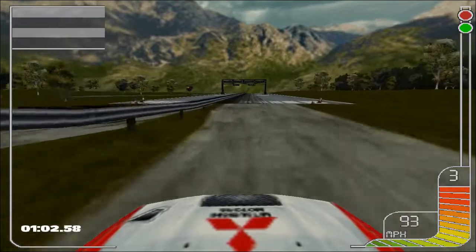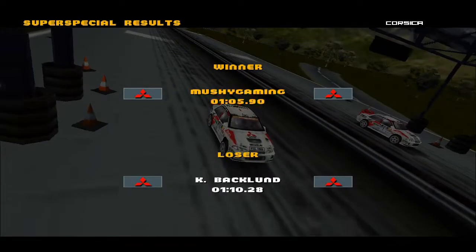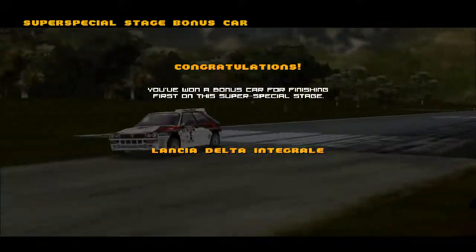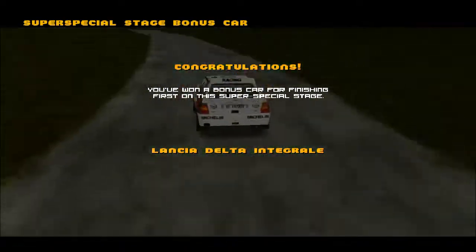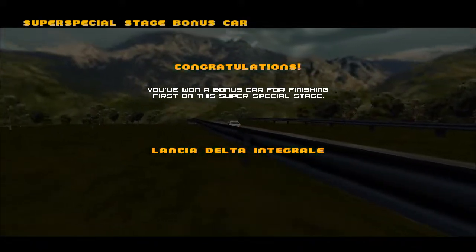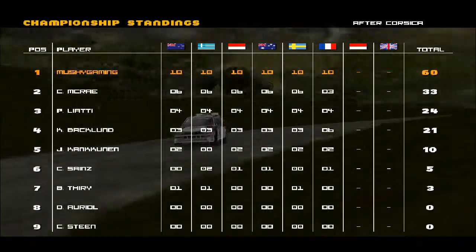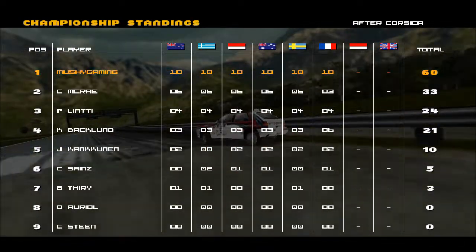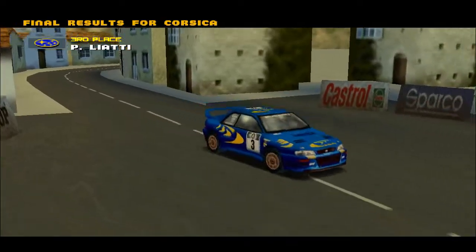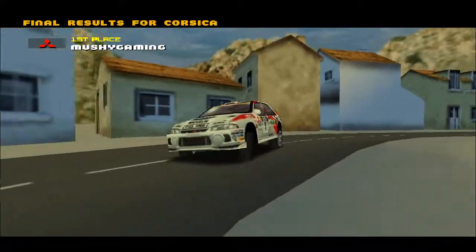And there we go — another super special win and another rally wrapped up. It was Backlund that we were facing off against, our teammate in the other Mitsubishi Lancer. Overall times then — oh, look at that, we have unlocked the Lancia Delta Integrale! That was the other car I couldn't think of, along with the good old Audi Quattro. So we have the Lancia Delta, and that is another rally wrapped up. Six wins out of six, two more to go. We have the Rally of Indonesia and then the Rally of United Kingdom. Liaty once again taking third place, Backlund in second.